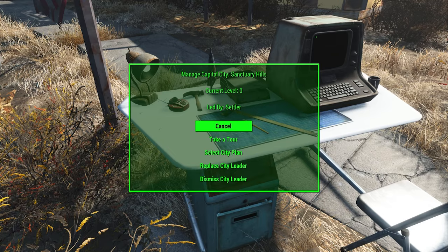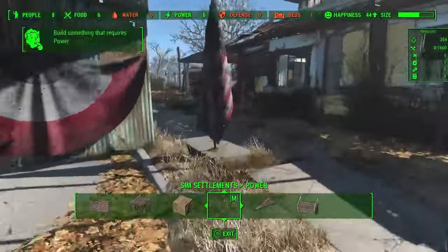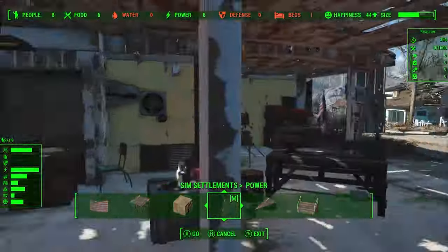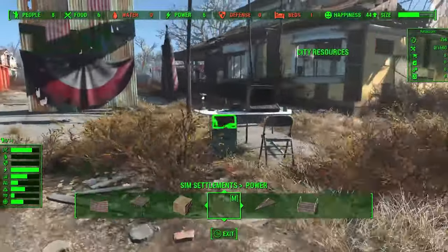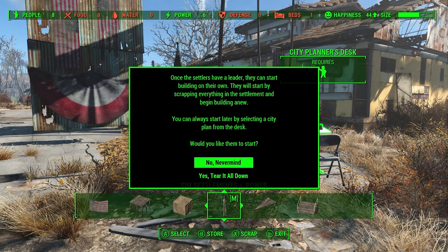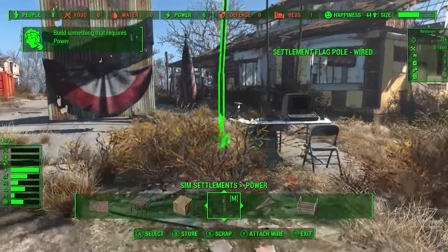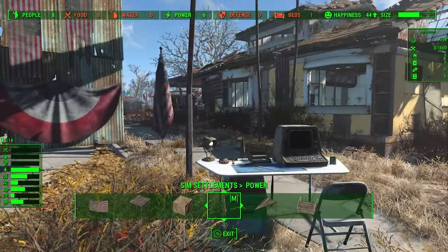To assign or reassign a settler manually who doesn't have a leader card, you come into Workshop Mode, find a random settler, bring them over to the City Planner's Desk, and assign them directly to it. This will put them in charge of that settlement — we should get a pop-up saying the settler is now in charge of Sanctuary Hills. The desk will show it's assigned and will immediately attempt to build a city plan, but it gives you a warning so you have to choose whether to tear it all down.